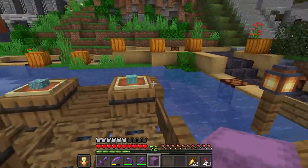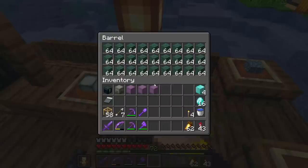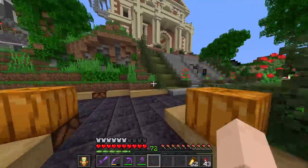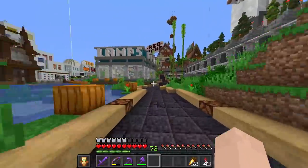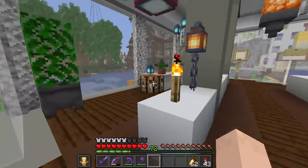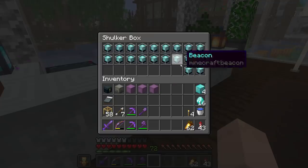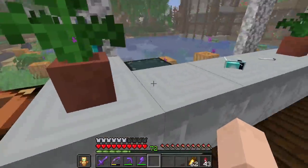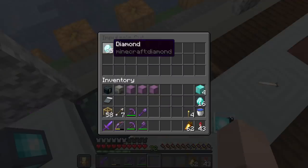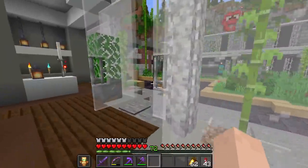Somebody added an ender chest, because it's kind of mandatory I guess in the shopping district that every shop has one. That is looking much better — everything is back to being fully stocked. I should probably check the other shops while I'm here. We got Lamps Plus, which we need to split our profits with B-dubs if we make any. I could put in a few extra beacons here, but it looks like we are good to go. A few end rods have sold as well. B-dubs has been coming in and collected the diamonds, but we need to add some more stock.